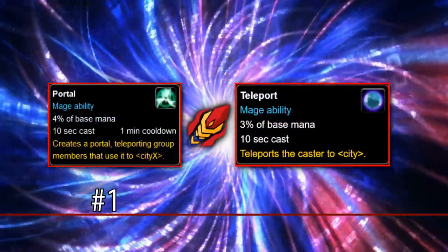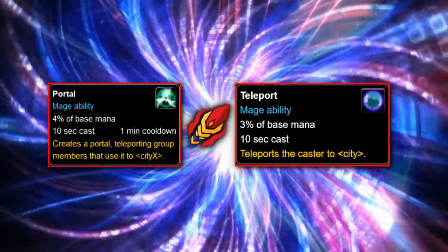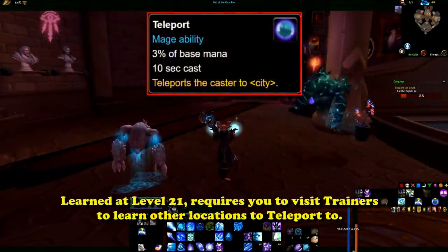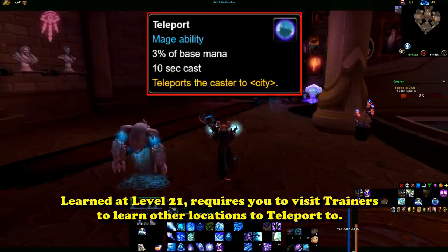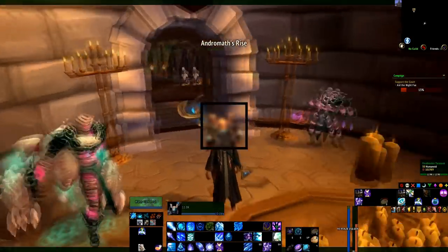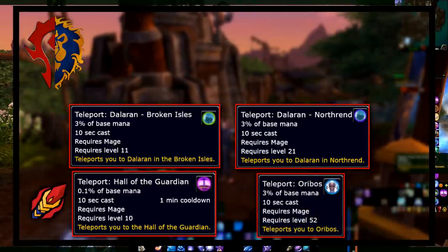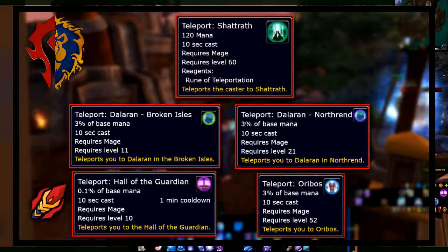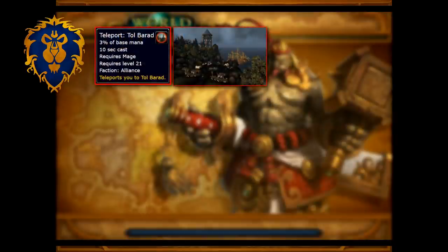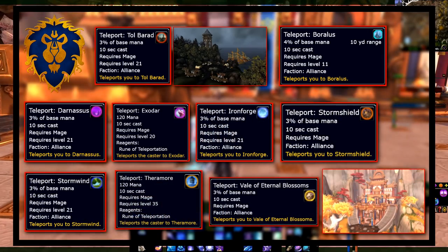At number 1, we have the Mage Teleports. Mages can not only teleport themselves to major cities and other locations, but they can also form portals for any group members to use. Mage Teleport casts are 10 seconds long and usually require 3% of the player's mana. The Mage Teleport ability is learned automatically at level 21, but Mages must visit Portal Trainers to learn teleportation destinations — making them one of the only classes that can still learn things from class trainers. Both Alliance and Horde Mages can learn teleports to Dalaran Broken Isles, Dalaran Northrend, the Hall of the Guardian (the Mage Legion Order Hall), Oribos, and Shattrath. Alliance-exclusive destinations include Boralus, Darnassus, the Exodar, Ironforge, Stormshield, Stormwind, Theramore, and the Shrine of Seven Stars.